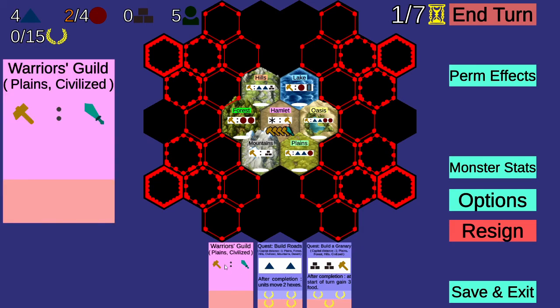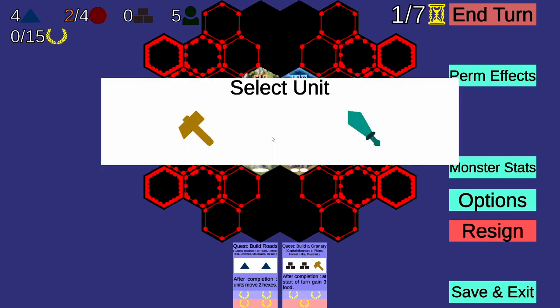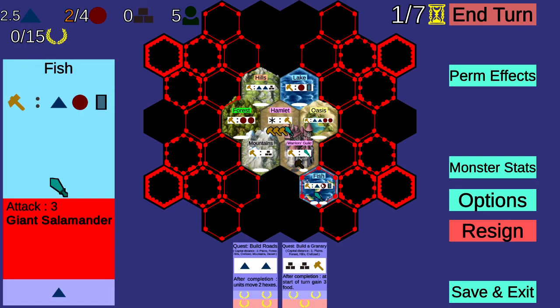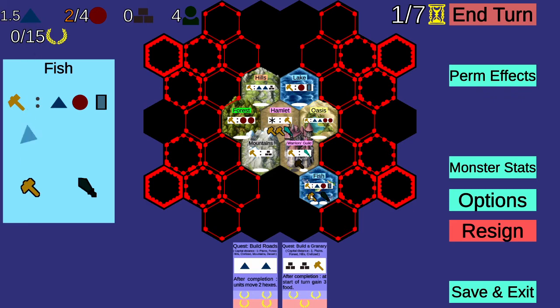If I activate a worker on a warrior's guild, he becomes a soldier — which we could turn into this plain space right here. We'll do that, so we have a thing that produces soldiers. The hamlet is gonna produce a worker next turn, so we're actually gonna produce a soldier right now. We're gonna pop him on here and see if we can't defeat this — which we can. Take him, pop him over here, move him down here.